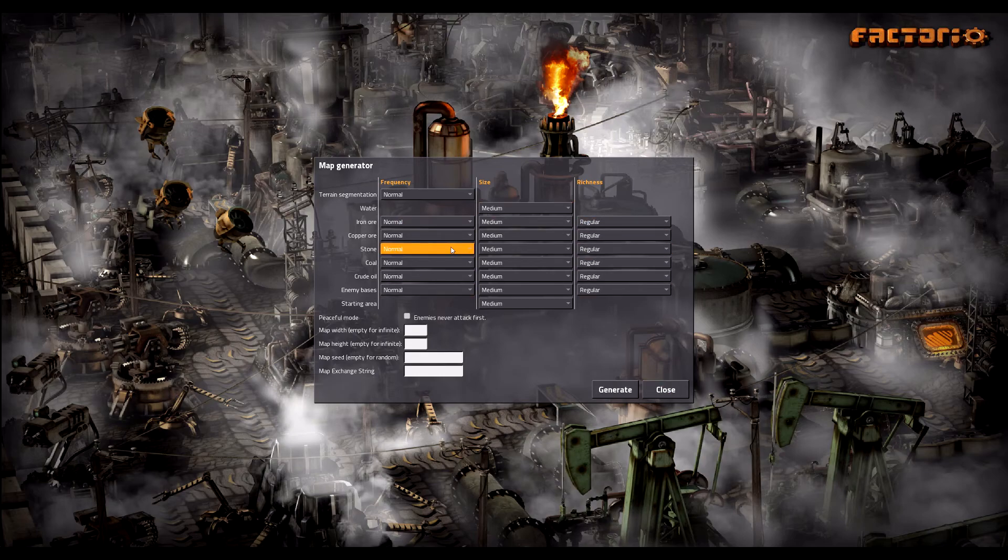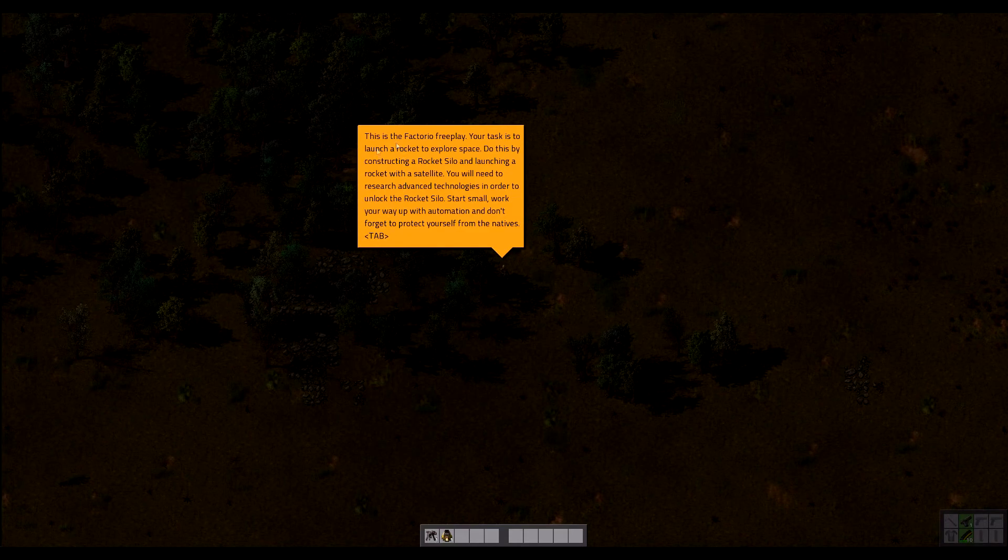The base setup right here on the random generator — I just click on New Game, not gonna mess with the campaigns, not gonna change anything here either. I'll just hit Generate. So there you go — in free play, your task is to launch a rocket to explore space. Pretty simple: start small, work your way up with automation, and don't forget to protect yourself from the natives.